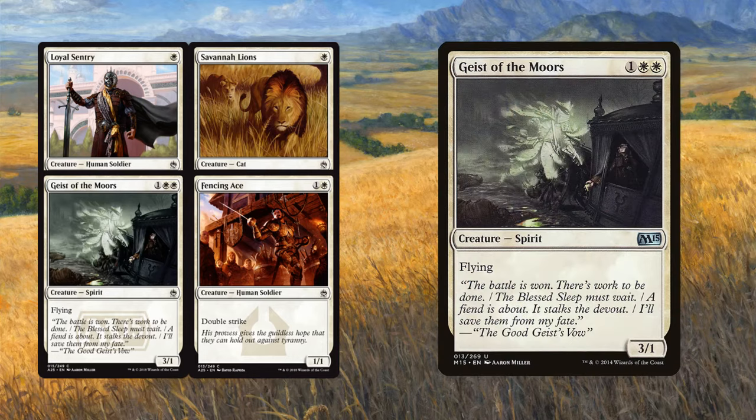Geist of the Moors is pretty basic. The only thing it has going for it is one of the best power-to-mana-cost ratios for flying creatures in Pauper — it's a three-mana, three-power flyer. That's more power than you'd normally get at the Pauper level. Usually if you're going to get three power, it's going to come with a drawback. But the one toughness means it's going to die to those pesky Faeries and whatnot, so it doesn't seem too exciting.